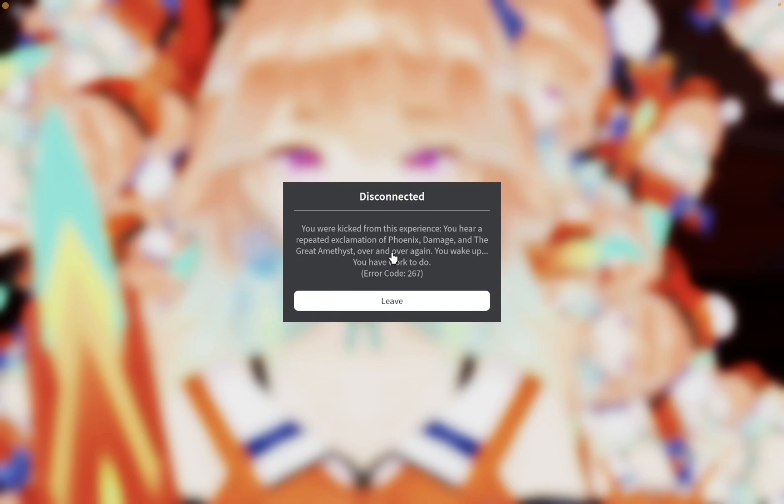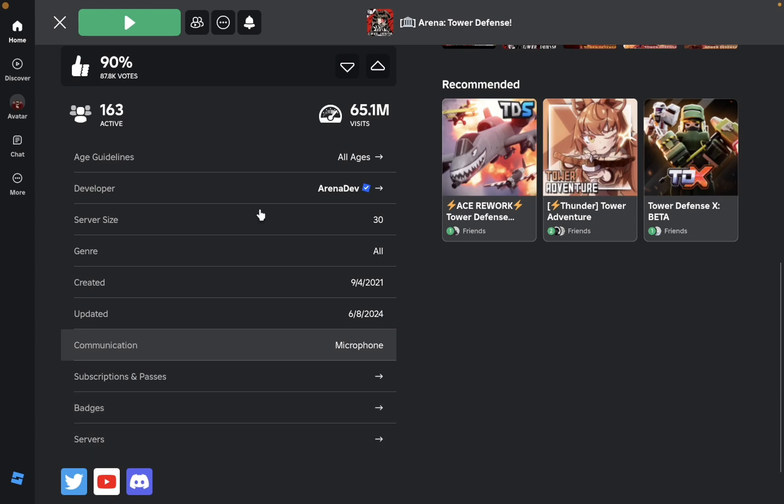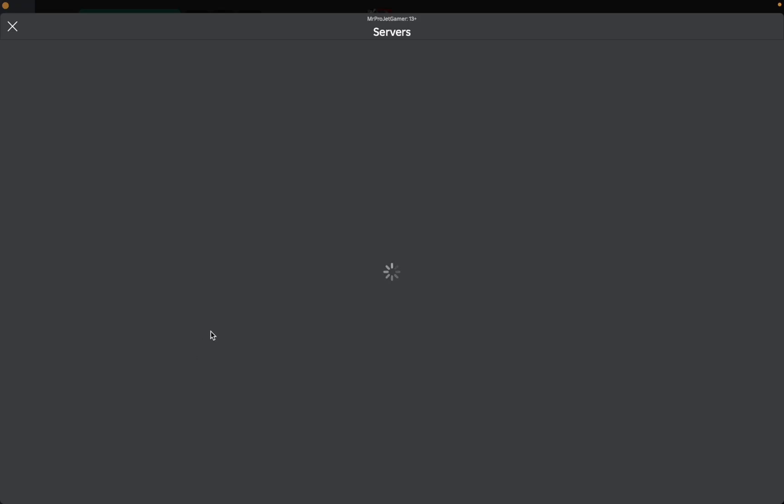I recommend you stay throughout the entire cutscene — and then you'll see this. Oh my god, there is a plane outside! Anyways, you should get this screen after the cutscene. Get it, and then you should leave the server.